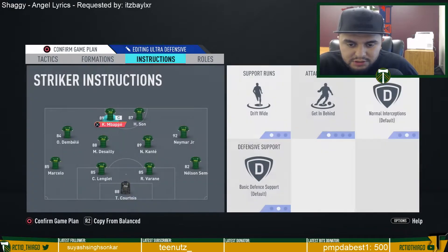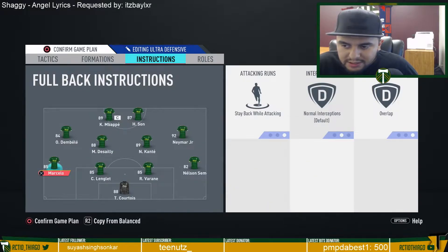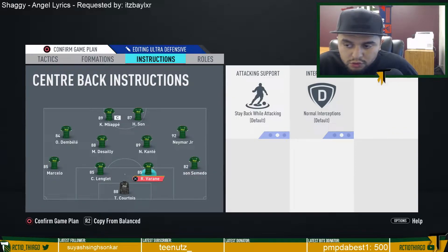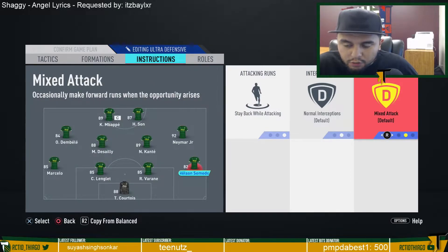Some people will have a more creative center mid in one spot and a more defensive center mid in the other. I personally have two defensive center mids. For fullback instructions, I have them on stay back while attacking and overlap, so they'll always be making overlap runs rather than inverted runs.